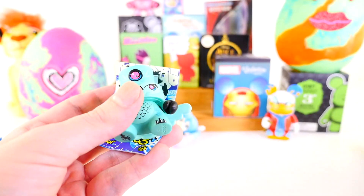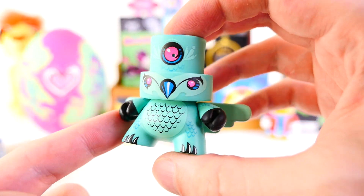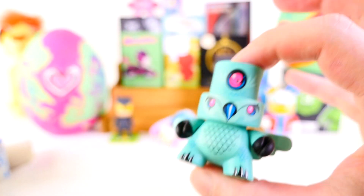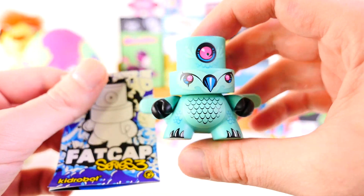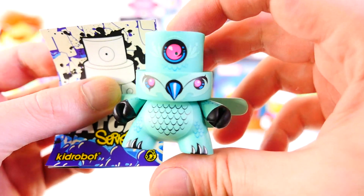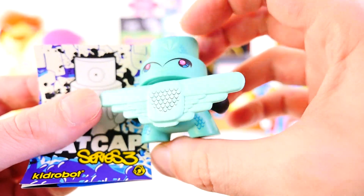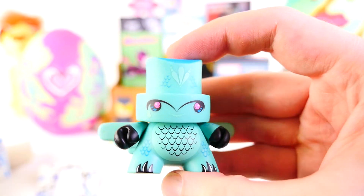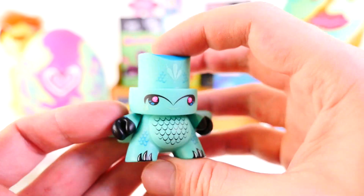All right. So for our Fat Cap, we have this guy, which looks like a new one — I don't think I've gotten this one before. It's got some wings on the back and these do rattle, it's a really faint rattle. Here's a look at our Carolina blue Fat Cap who has two faces. I'm starting to notice more and more of the Fat Caps have two faces, so that's really neat that you can turn those around.